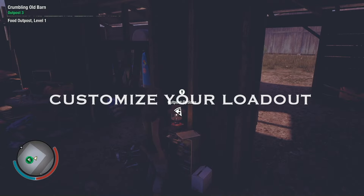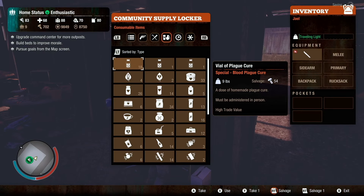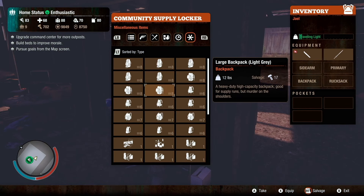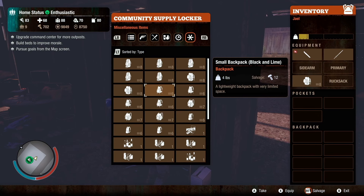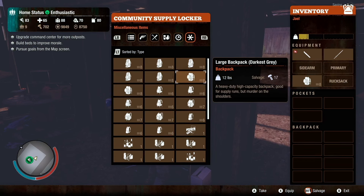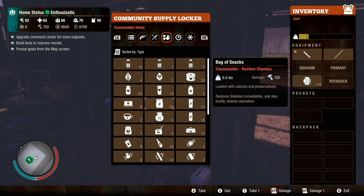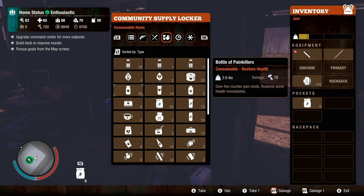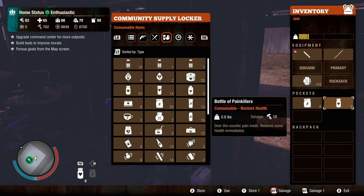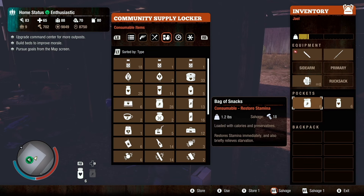Tip number four: customize your loadout. In State of Decay 2, you have the ability to edit the loadouts of each Survivor in your community. Survivors back at your base should be equipped with weapons to defend themselves. For the Survivor you're taking out into the world, I like to always make sure they have a bag of snacks and some sort of health item like painkillers, because State of Decay 2 is pretty unpredictable and you may get into sticky situations.